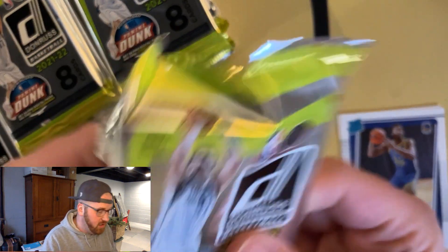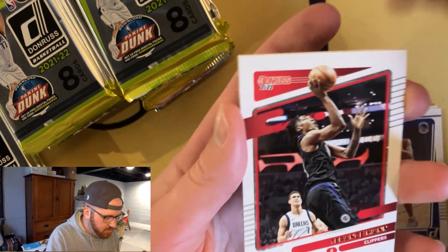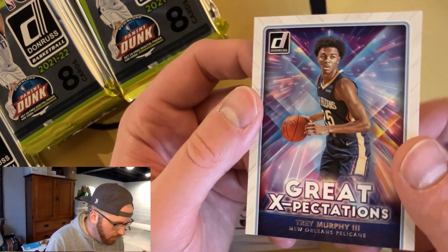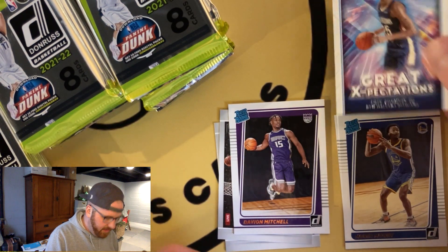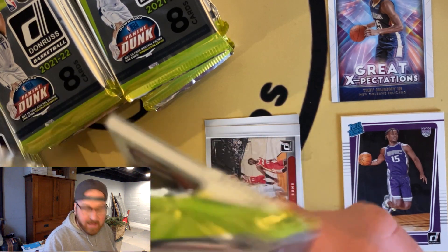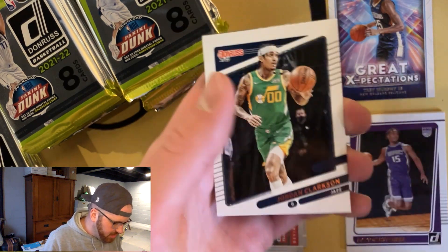Obviously 2023 Donruss is a different level chase with the one — Wembanyama — but in this product all you get is just a ton of base. I could probably complete a set just right here — that's something I might do after this. Davion Mitchell obviously won't get every rookie, and a great expectations of Trey Murphy who's having a good year. This year they didn't put an RC logo on Great Expectations, though in 2023 they do. They've kind of messed around with whether that is an RC-logoed one or not.